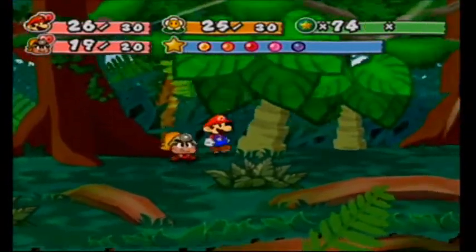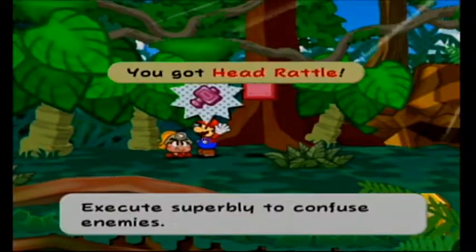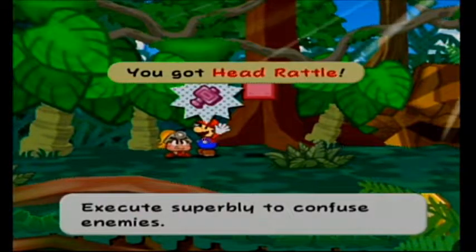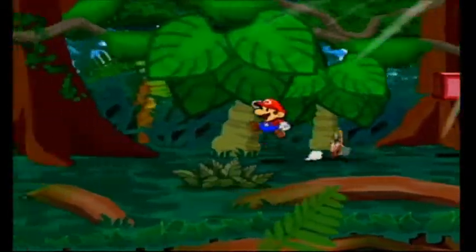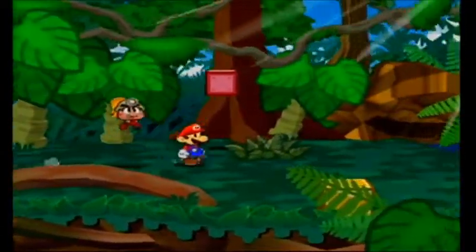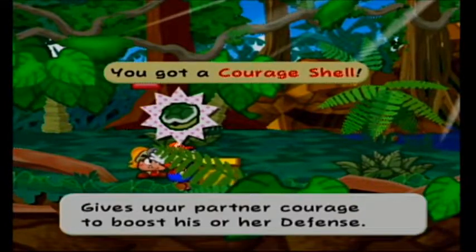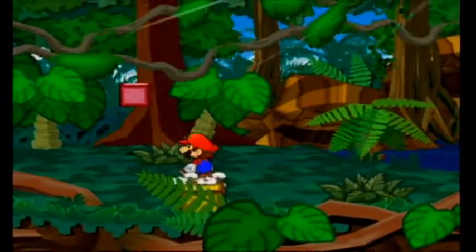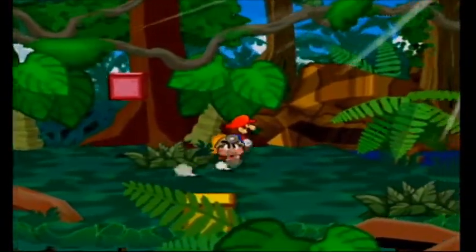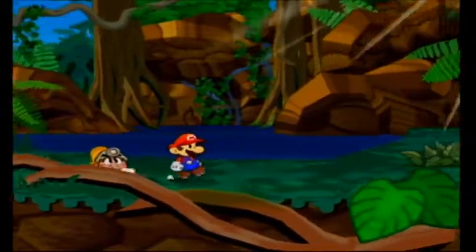Hitting one of these trees gets us a special item, and we get the Head Rattle Badge! Execute superbly to confuse enemies. Actually, maybe you don't get the item from the trees until later in the run — like after you beat the swirl. We get a Courage Shell from that, though we probably won't use it. I don't think the item actually appears until you've cleared Chapter 5, which is a little weird.